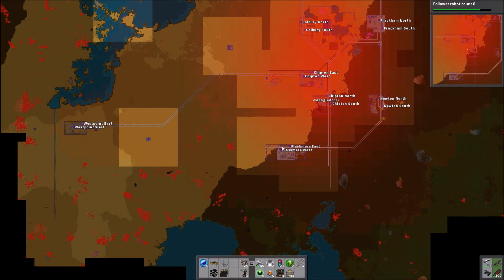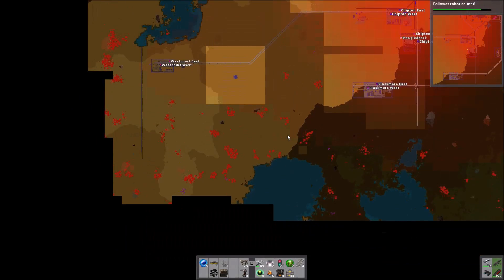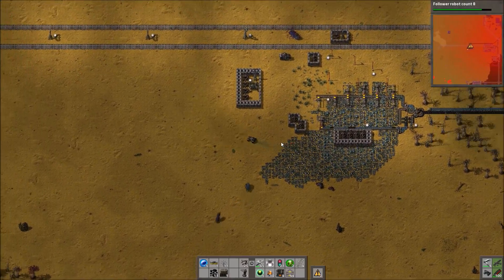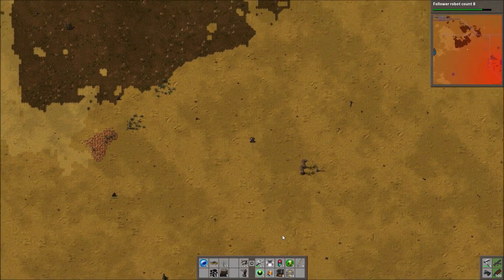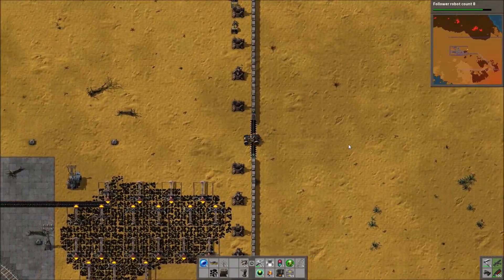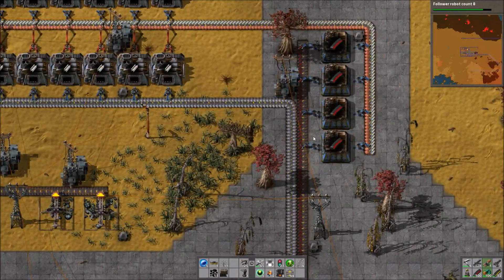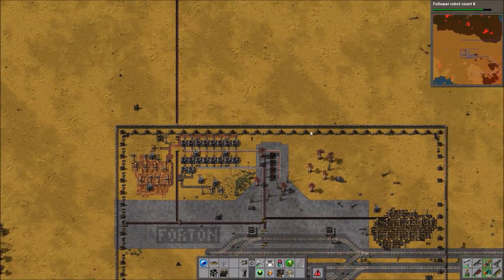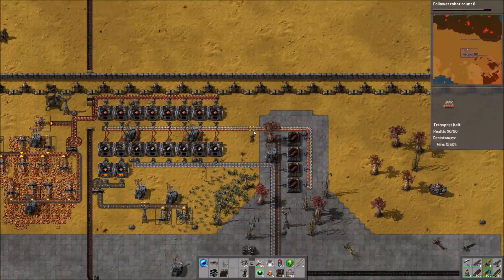I've come along now and fixed it all, putting in more turrets than there ever were before to help with the defenses. Hopefully sooner rather than later we'll deal with the actual biter bases responsible for all this damage. We're seeing more attacks on Flaskmere and things like that, though they usually run straight past and go for South Bridge. That's all fixed up now, and I'll make sure not to leave it so long between maintenance visits.